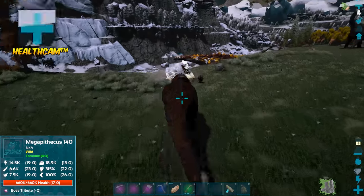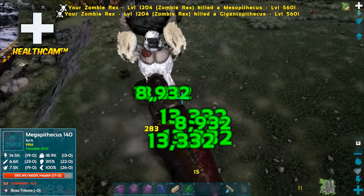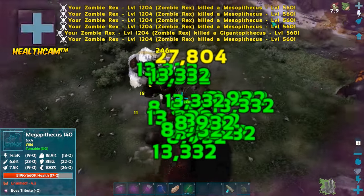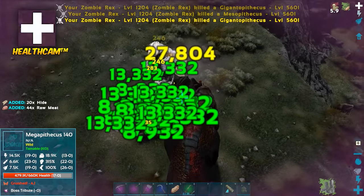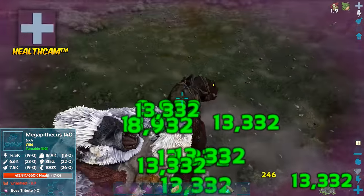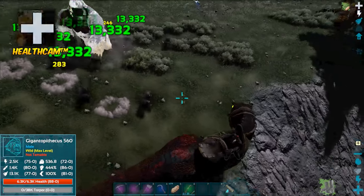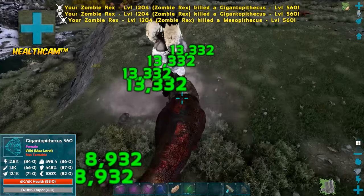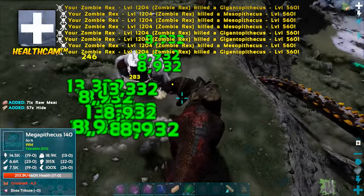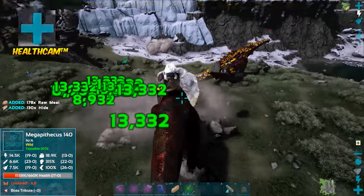Oh god — 27,000 damage right there! But I'm getting a lot of healing. I'll still try to avoid the rock throw attack. There you go — rock throw, just avoid it. That's awesome. He's down to about a third health. As long as we keep attacking and avoid the rock throw, even if we get hit we can heal up super fast just by attacking.